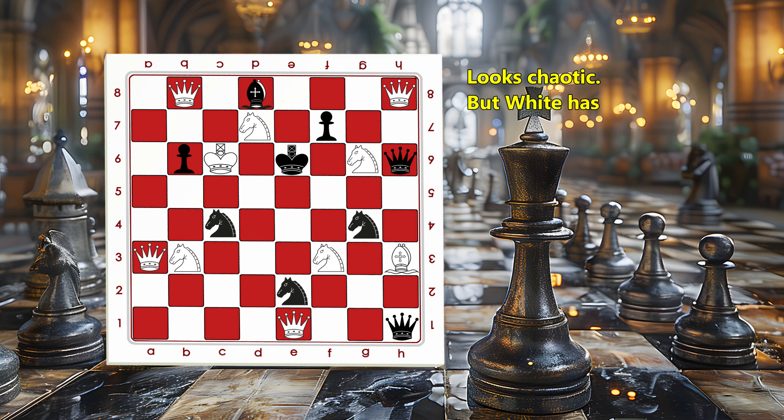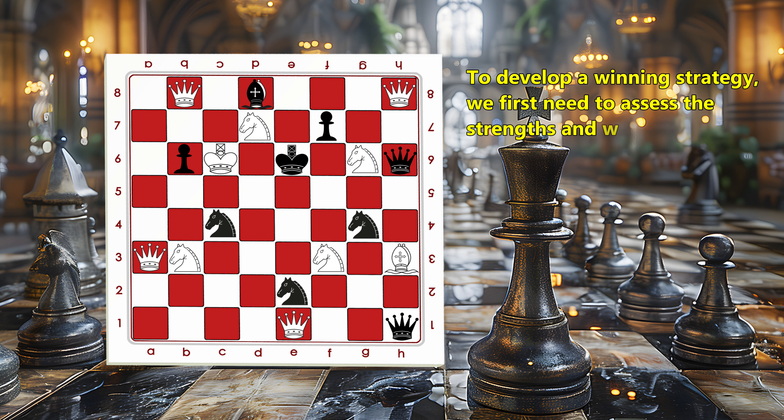Looks chaotic, but white has a secret weapon. Checkmate in 1. Think you can find it before me? To develop a winning strategy, we first need to assess the strength and weakness of each piece's position.